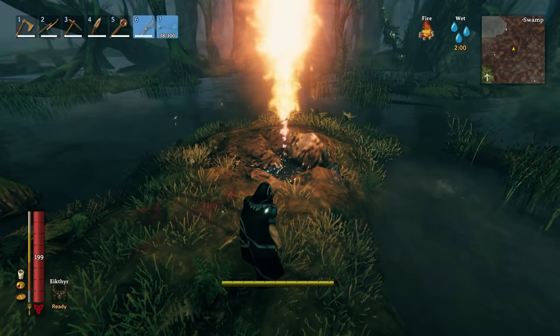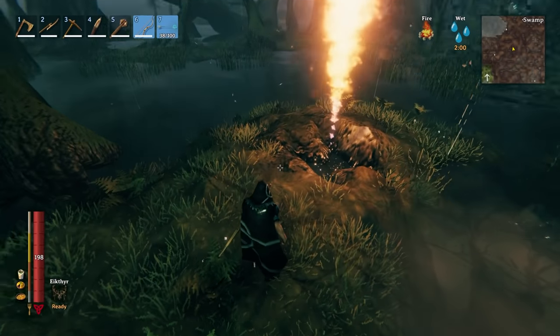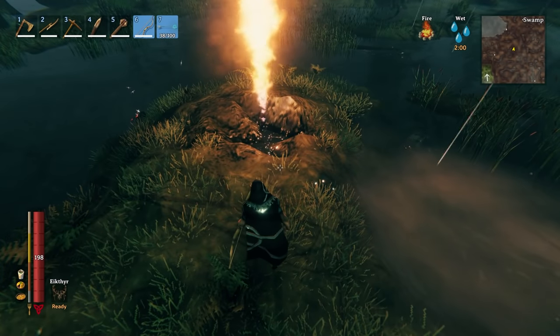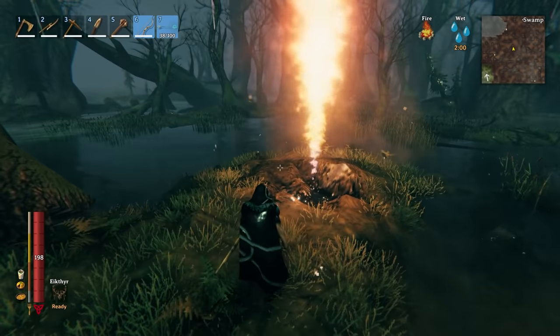And because they're weak to water, you can dig out this area around here. When they spawn, they'll drop into the water and instantly die, making it easy for you to create a Surtling core farm.